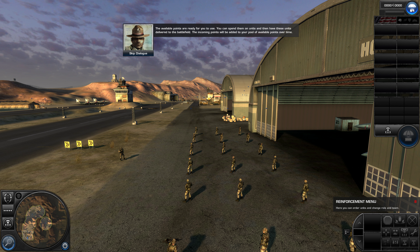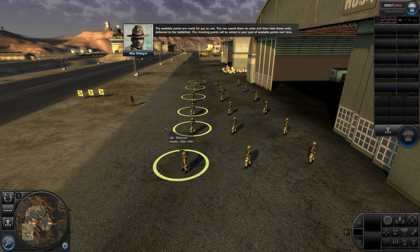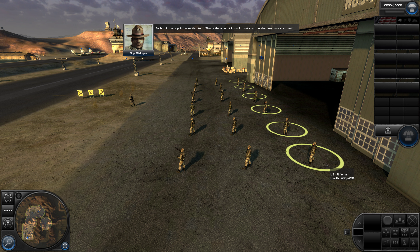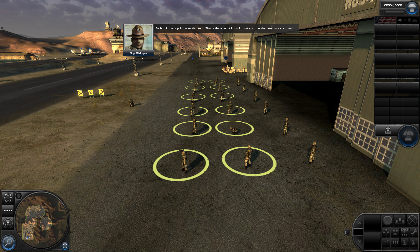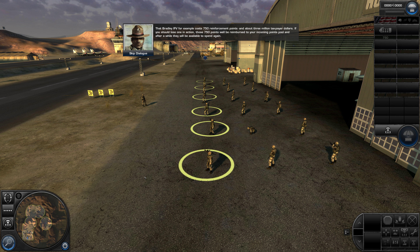The available points are ready for you to use. You can spend them on units and then have these units delivered to the battlefield. The incoming points will be added to your pool of available points over time. Each unit has a point value tied to it — this is the amount it would cost you to order one such unit. That Bradley IFV, for example, costs 750 reinforcement points and about 3 million taxpayer dollars.